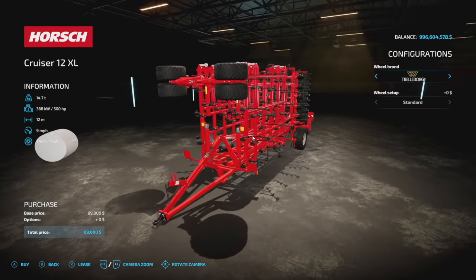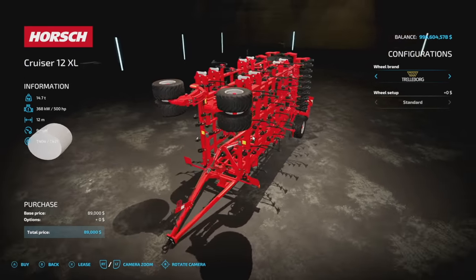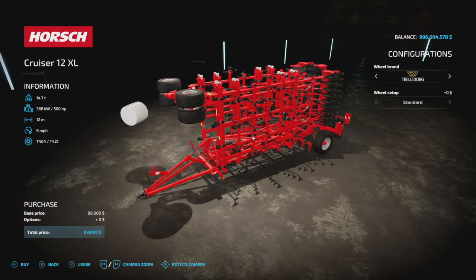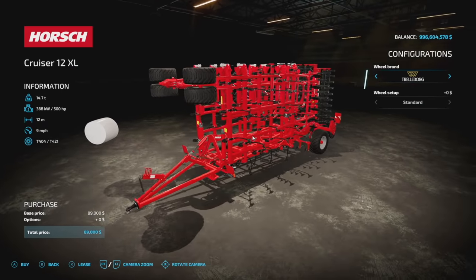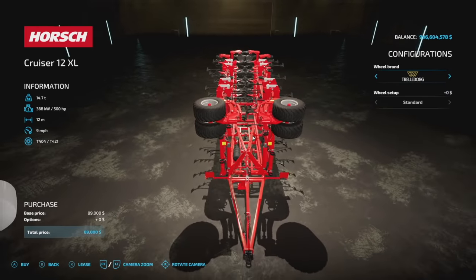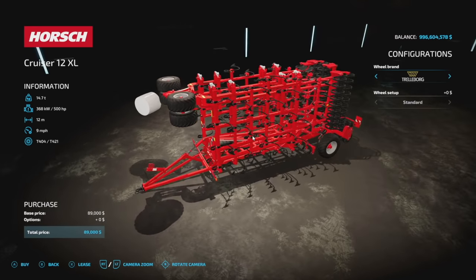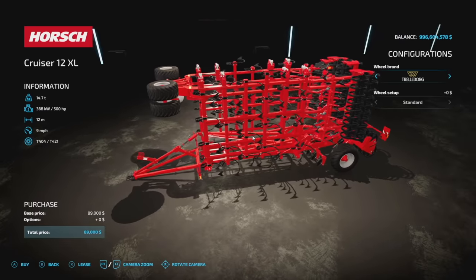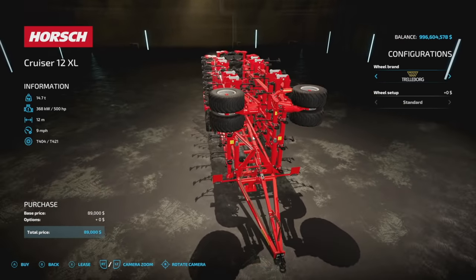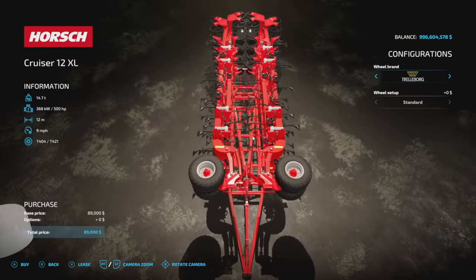From Mr. Talk 007 we have the Horse Cruiser 12XL — I literally can't pronounce the real name. You've got Trelleborg BKT wheels that you can't change. This is a massive cultivator at 12 meters, but it requires 500 horsepower. This came as a DLC pack in Farming Simulator 17 and as a free DLC in 19. It's here now, so if you've been waiting on it — note it's 12 slots, which is a little high.